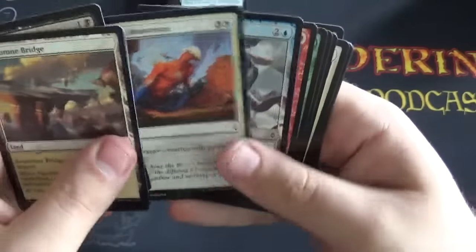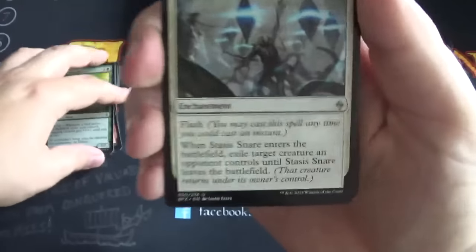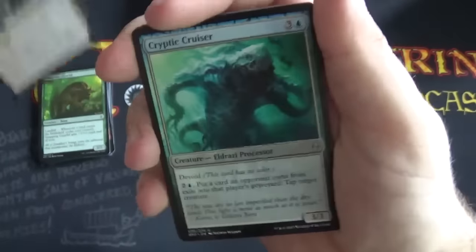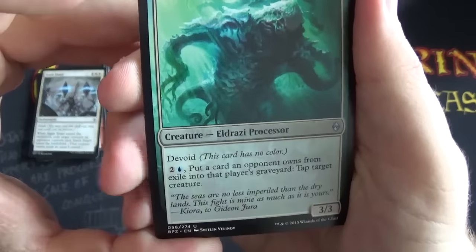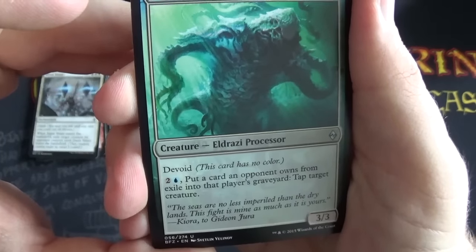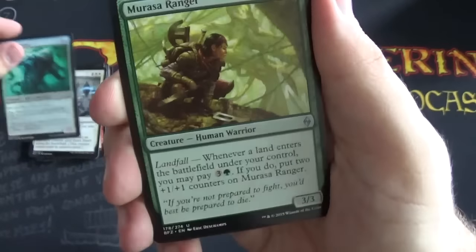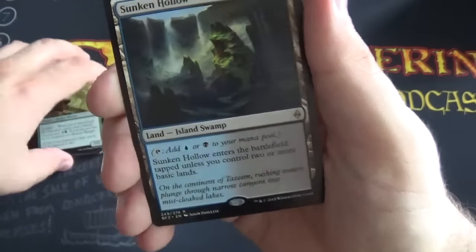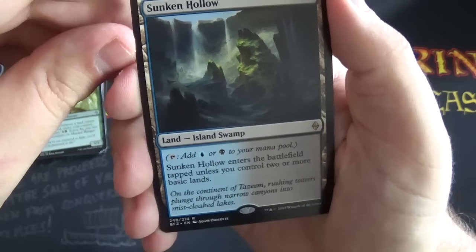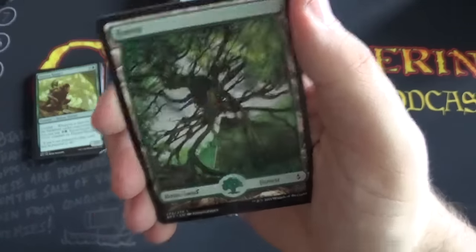Let's rip through the cards pretty quick here. There's a Snapping Gnarlid — I haven't seen that one before. Another Stasis Snare — I think I opened one already. It's a Cryptic Cruiser. It's Devoid, two and a blue — put a card an opponent owns from exile into their graveyard, tap target creature — so you have to exile a lot of cards for that to be good. Murasa Ranger, and a Sunken Hollow — that's not too bad. Dual lands are always sweet when you play a lot of Commander, and I don't think I had this one, so that's good.